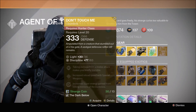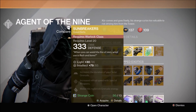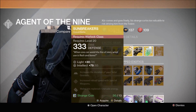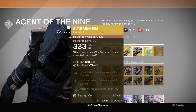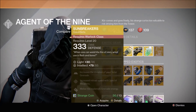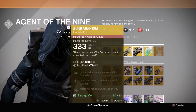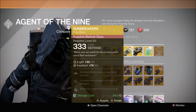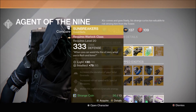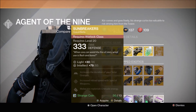Warlocks, we get Sunbreakers again for what seems like the millionth time. These are for the Sunsinger — intellect of 85. They increase the duration of your solar grenade, which is okay but not a great perk, increase your reload with special weapons, and melee hits replenish grenade energy. There are a lot of other Warlock exotics I would take over these. If you're looking for your first exotic as a Sunsinger, maybe not a bad purchase, but you can probably pass on them.